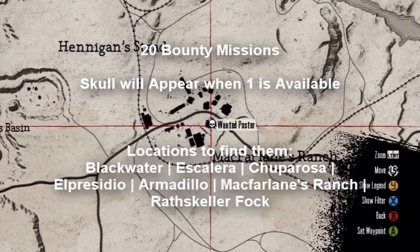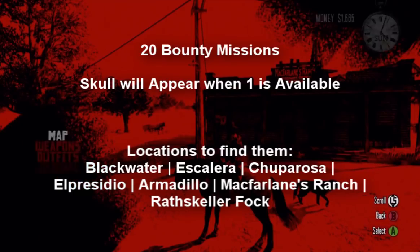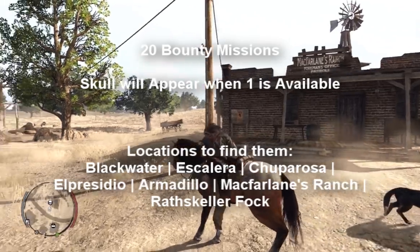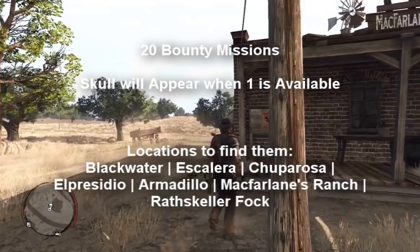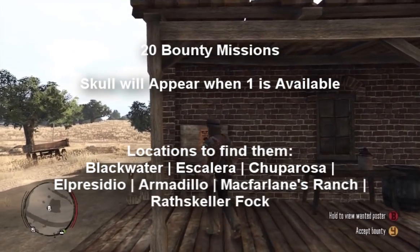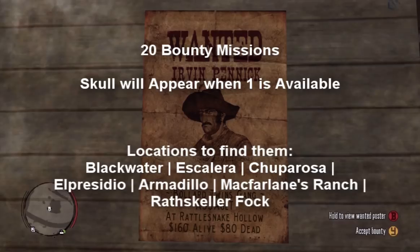You'll also have to complete 20 wanted posters or bounties. These are in several different locations. Remember bounties are a good way to make money, especially if you bring them back alive — they almost give you double the amount of money every time if you bring them back alive.